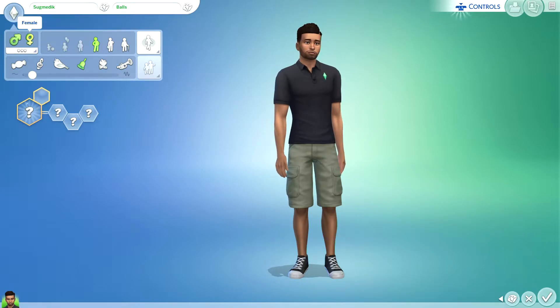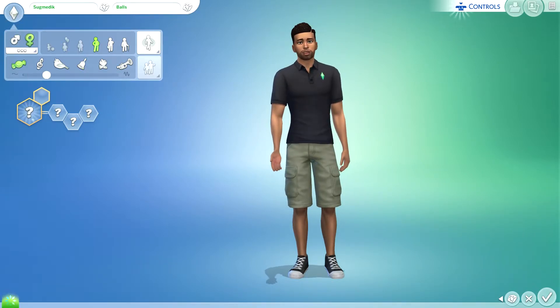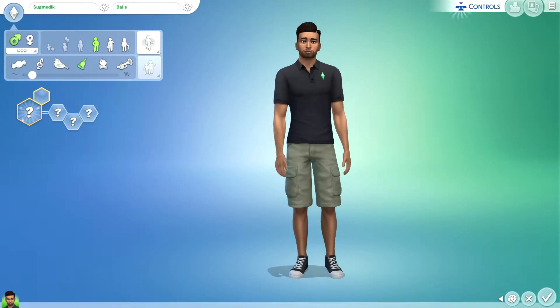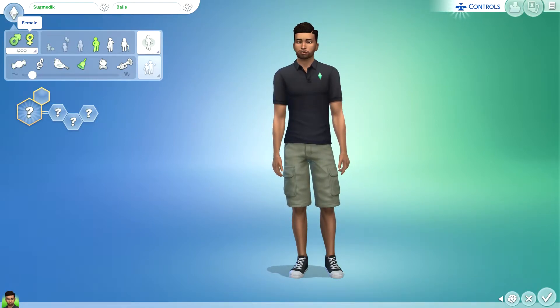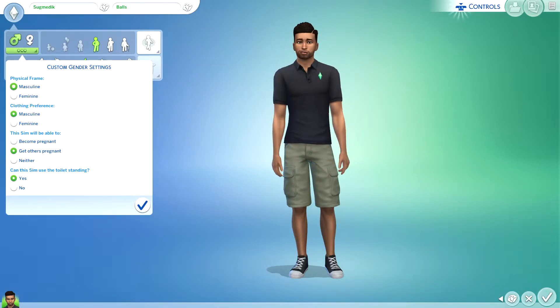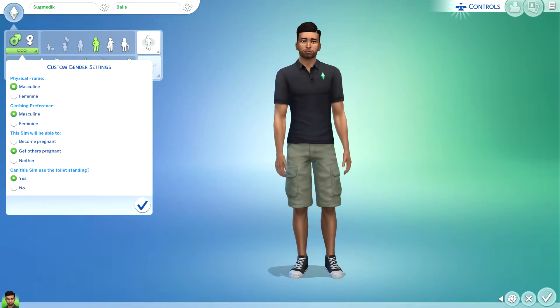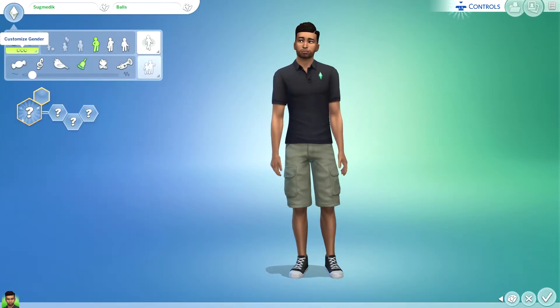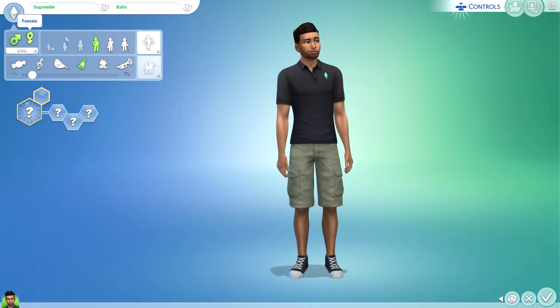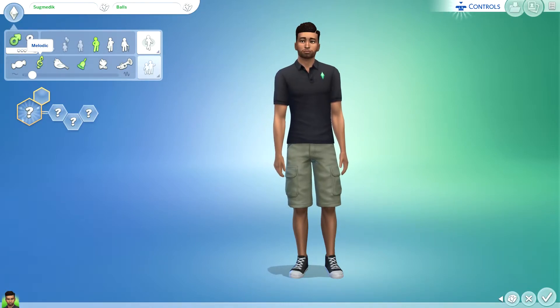You can switch to female. There are options for random presets, customize gender, feminine/masculine settings. There's even options like 'get others pregnant' and 'can this sim use the toilet standing.' Wow - so instead of more gender options, they put it behind a three-dot menu.